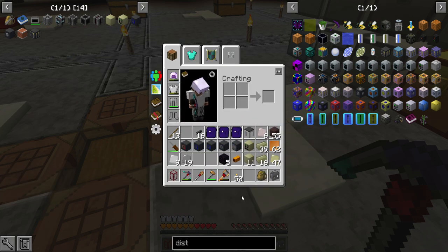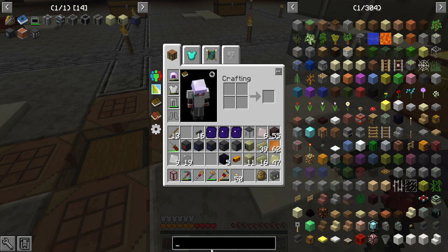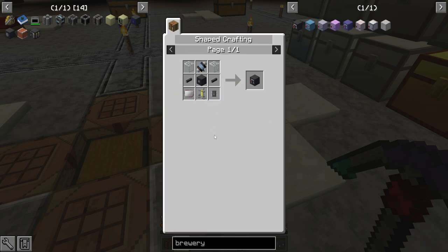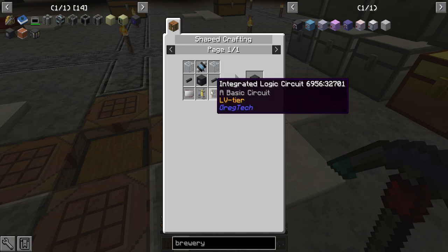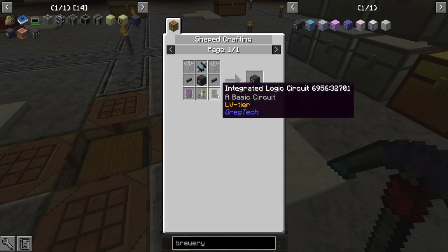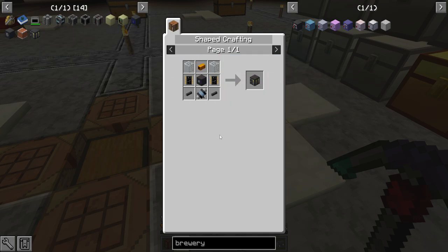Is the distillery a reasonable way to make lubricant? Or am I going to have to — wait, I can't even get into Thaumcraft yet. The brewing stand doesn't have a recipe because it needs the Thaumcraft recipe, so this isn't an option. I guess the distillery is the way we have to go.